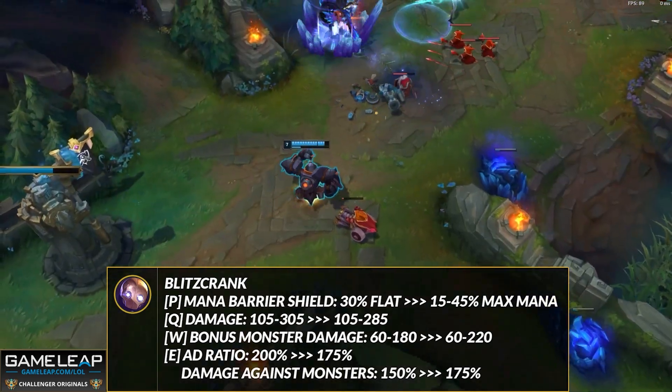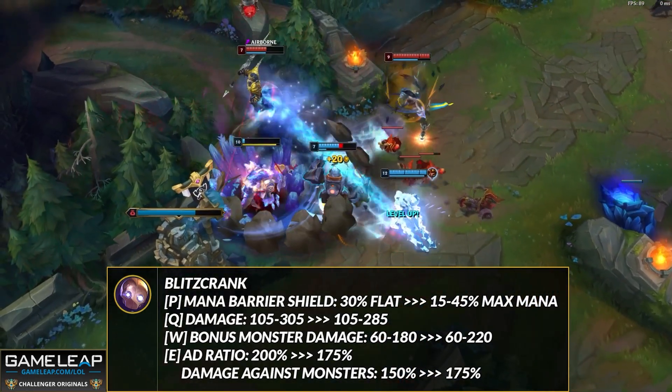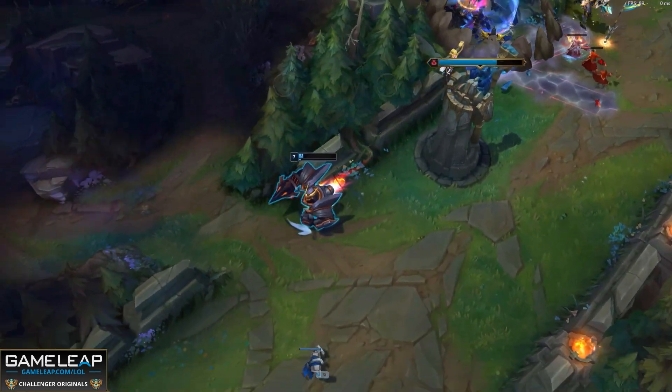Those are pretty much the only changes to worry about for Blitzcrank as a support. He's still going to be insanely good — his win rate in Platinum and above is around 54-55%. These nerfs might bring his win rate down maybe 1% if we're lucky, so nothing to worry about here.